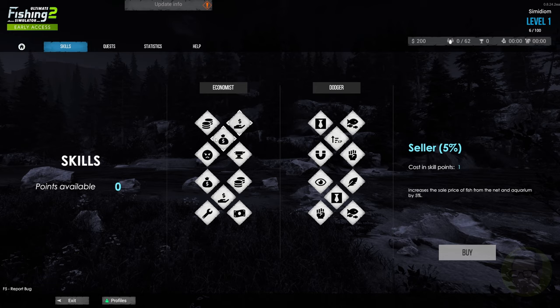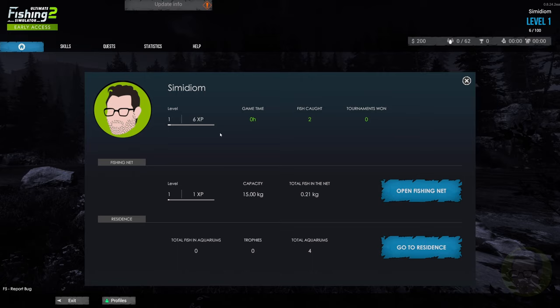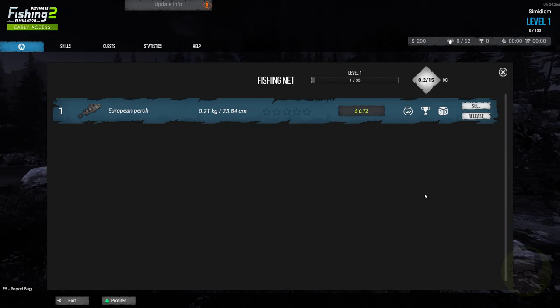The Help tab gives you a whole pile of information about different types of fishing, skills, custom layouts for your inventory, and more. There's a skill tree — it'd be nice to have mouse-over tooltips, but you can click on them. You have to buy skill points. For example, 'Seller' increases the sale price of fish by five percent, and another skill increases chances of buying items at better prices.